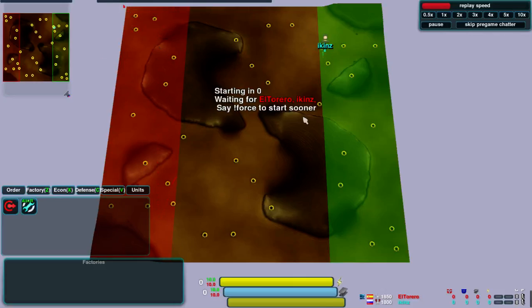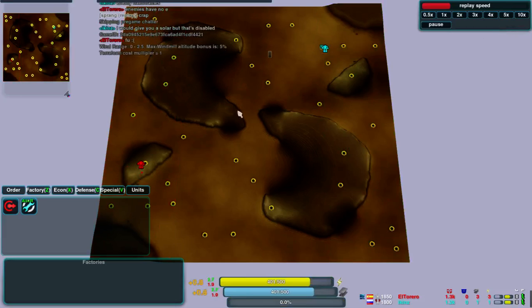Welcome to the game. You join me on Into Battle with El Torero and Ickens. Ickens playing in the east, El Torero in the west. Let's just get the game started and we'll see what's going on.